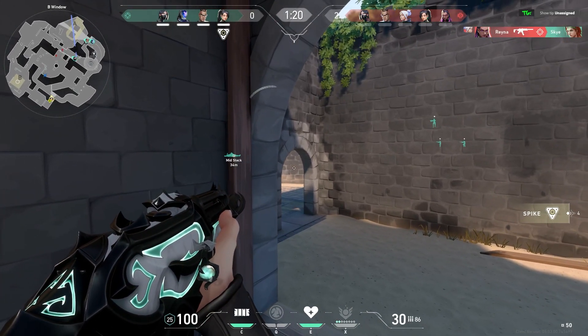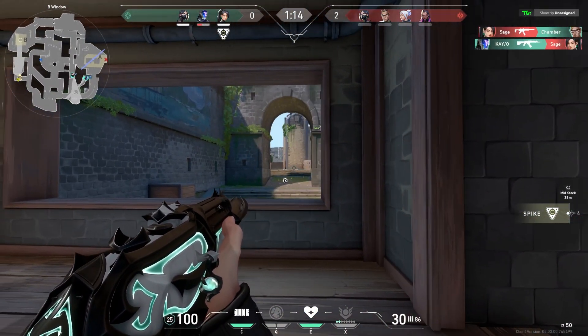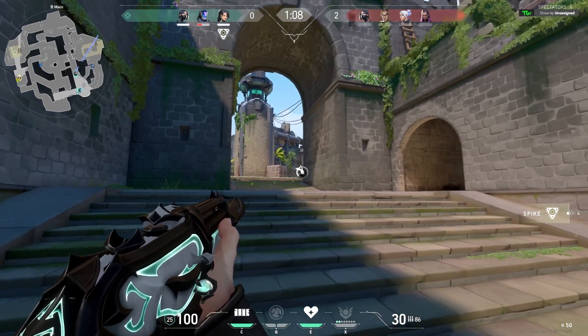However, Sky whiffs completely and gets killed. Now, based on Sage being on A, Viper is most likely on B, so I'm going to walk in here and see if I can get the plant down and then we can play defense.